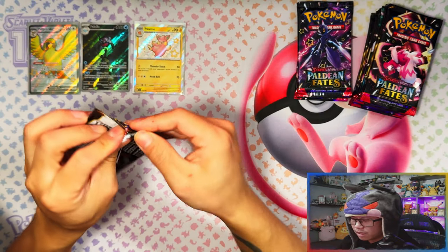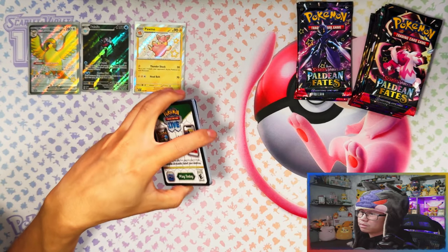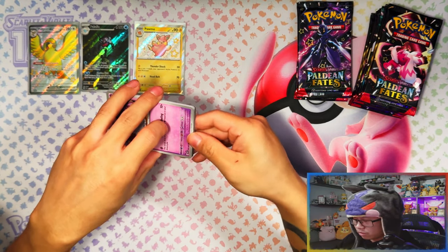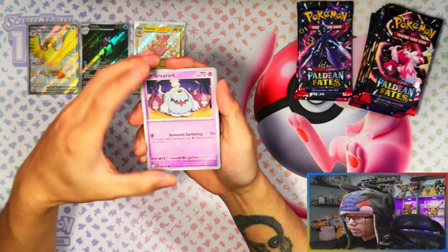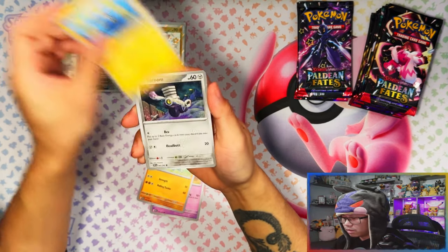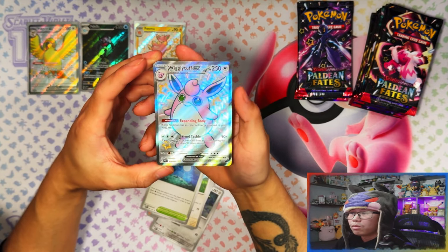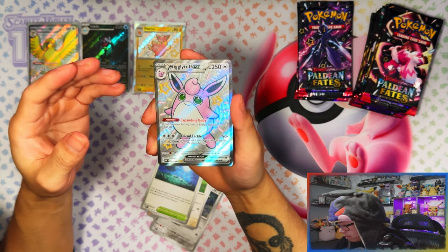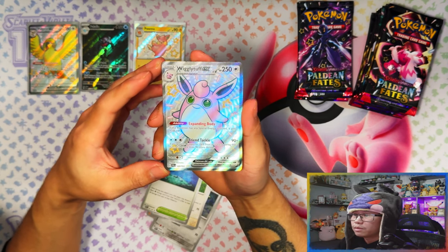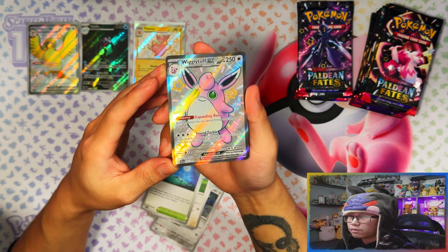I haven't seen any double bangers yet. Can you even get double bangers? It's like Scarlet and Violet 151 where there are no double bangers. Peach and Chow — wow, another full art! From the second Tech Sticker Collection — it's a Wigglytuff EX shiny ultra rare full art!